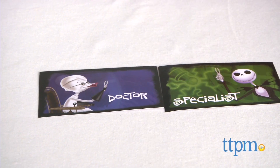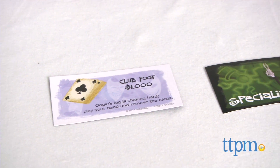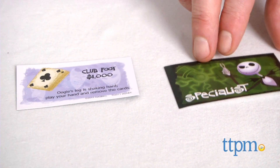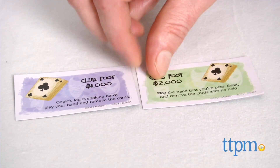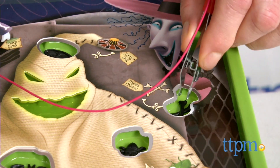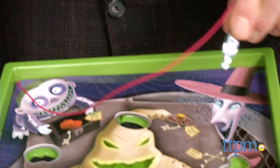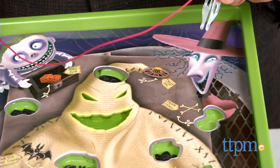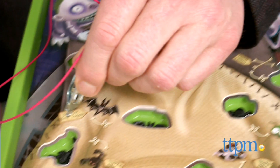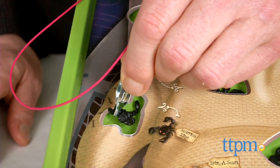On your turn, draw a card to see where you have to operate and what you have to remove using the tweezers. Deal out the doctor and the specialist cards. On each turn, if the doctor is successful, he gets paid. If one of the players is holding the specialist card for that operation, he or she gets a chance to try as well for twice the price — just like with real specialists, I'm sorry to say. The game ends after all 12 operations, and the player with the most money wins.